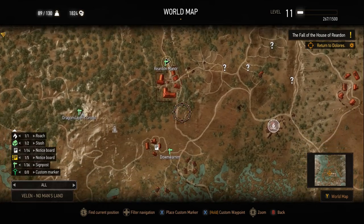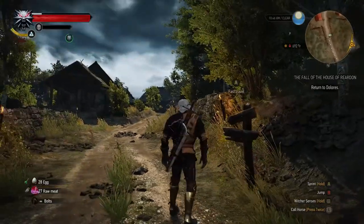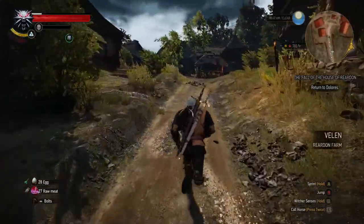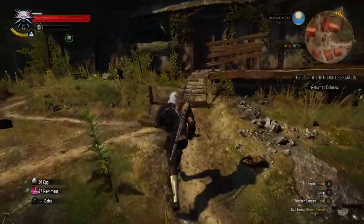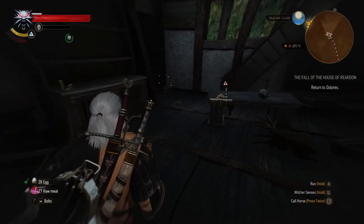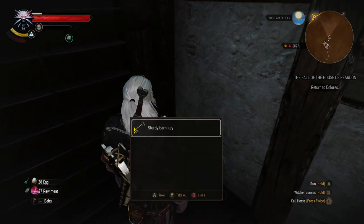We need to go hit up this building right over here. Moving on from this post, we're going to make our way to that building. On a side note, I recommend speaking with Dolores first before you do all of this so you can initiate the quest and also get the key to the actual treasure chest once you find it.